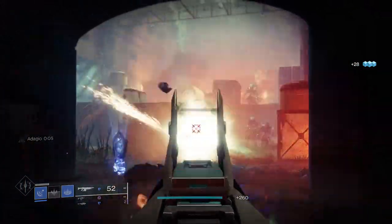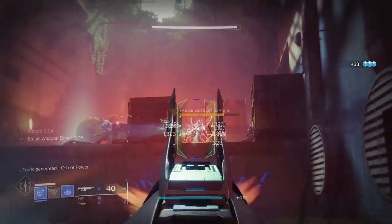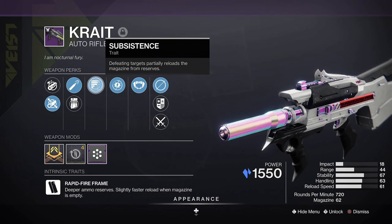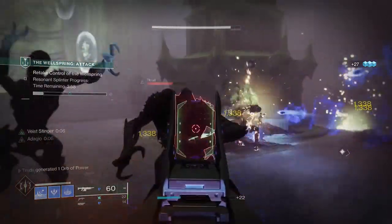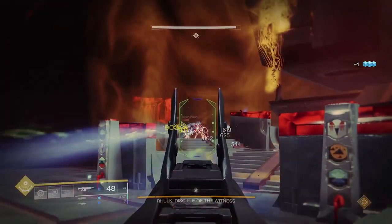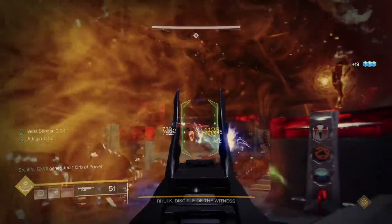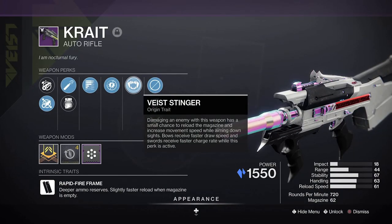Bungie might end up fixing this, but fortunately there are great perks waiting in reserve. The one I have to mention is Subsistence. You may have already picked it up on your Funnel Web, but on this auto rifle with its larger standard magazine size — especially when paired with any of the damage boosting perks — it will be the best ad clear weapon you could ever want. Just take a look at this from the raid: I'm just shooting for an entire age with no manual reloads in sight. Subsistence is doing all the work, and we're also proccing the new Vice Stinger origin trait.